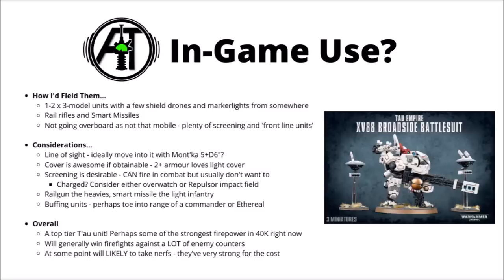So how would I think about using broadsides in-game currently? For the most part, I think that the Codex does push you towards taking three model units of them at the moment. There's a fair amount of buffs that go out on a per-unit basis, things like marker lights or Ethereal buffs, so units of three do seem fairly popular. As already talked about with the war gear, I'd generally be going heavy rail rifles and smart missiles, and likely taking the advanced targeting systems as well. I think I'd generally be tempted to take one or two units of them as opposed to spamming nine of them — they're absolutely amazing gunline units, but you can only really afford to spend so many points on a gunline before you start to get diminishing returns.